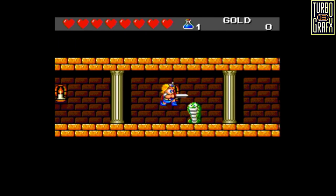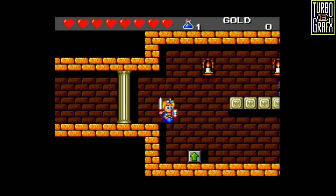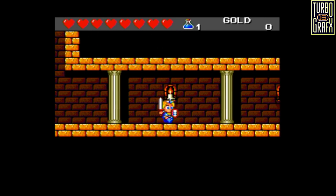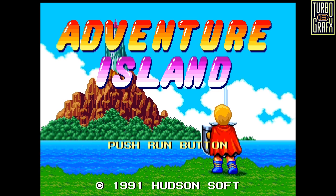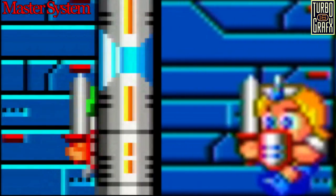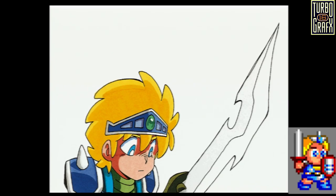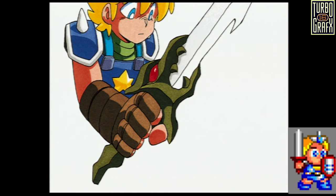A few years after the Master System release, Sega allowed Hudson to port and publish the game to the PC Engine, provided they made no references to the Wonder Boy series. That version was called The Dragon's Curse, or Avenger Island in Japan. Released in April 1991, it had a few minor visual alterations — Human's design no longer has green hair and now closely resembles the original Dragon's Trap concept art.